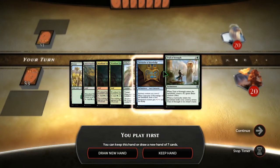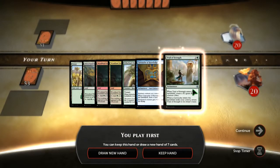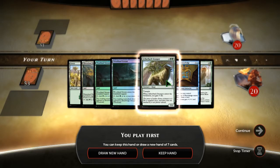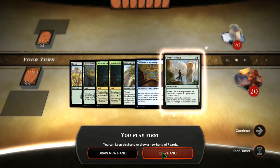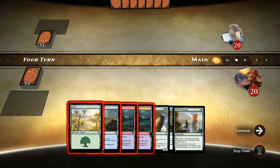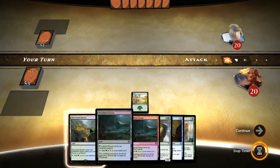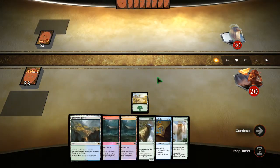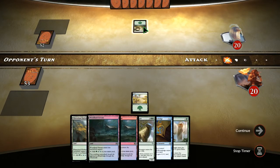When a cartouche enters the battlefield under your control, return Trial of Strength to its owner's hand. So I have to play this one first, because if I play it and then this one, that'll kick it back. We're on two, three, four lands. We got a 5/2 and a 3 — not the best. We go first, keep it.